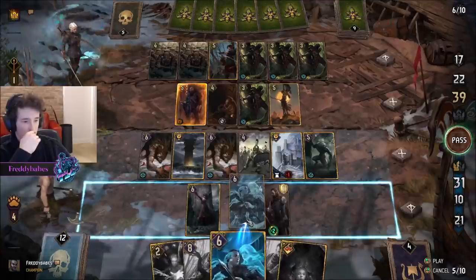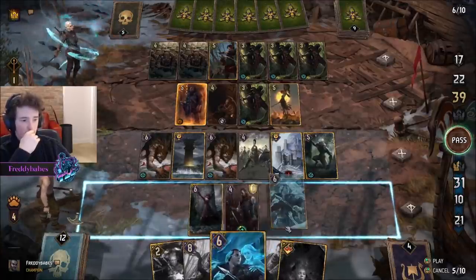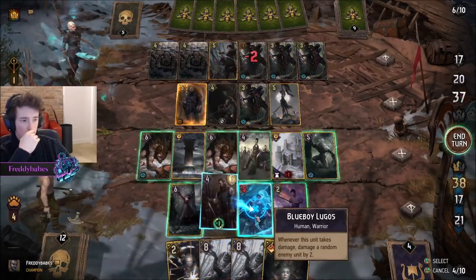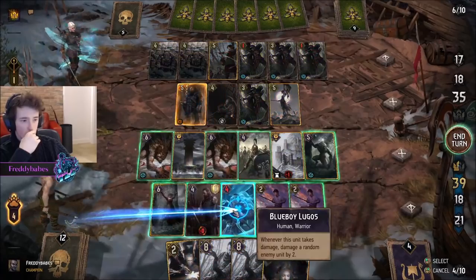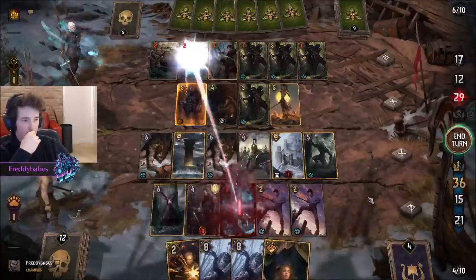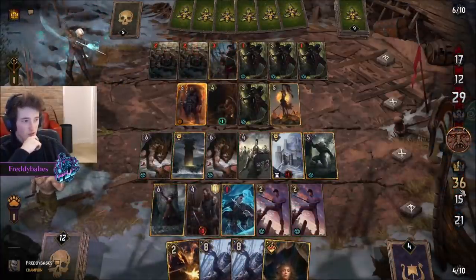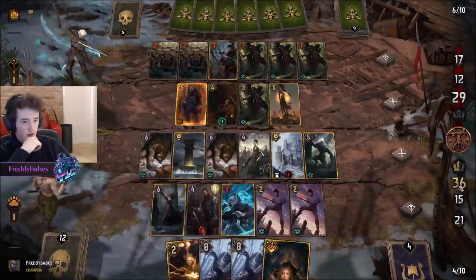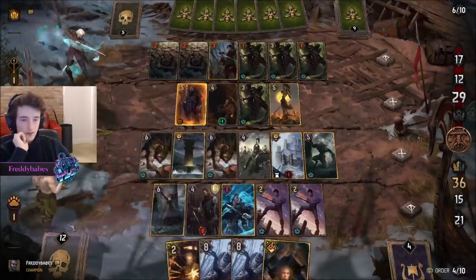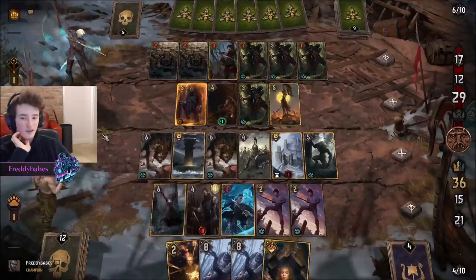We can even play Hen Caduch on front to potentially heal the Shieldmaiden carryover. I'm going to do it now and play the Quartermaster so we can synergize that with Lugos. We might not get the card back. We're kind of looking for a big Igni, otherwise we're just going to try to bleed out the scenario. I'll just play my Lugos now - I don't really need to save it. Such a powerful play man. I'm actually ahead in points by quite a bit now.